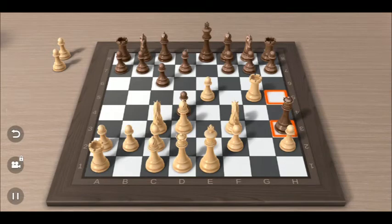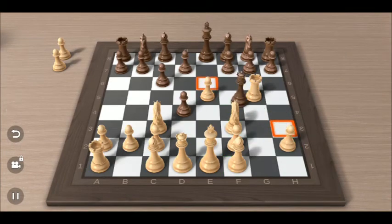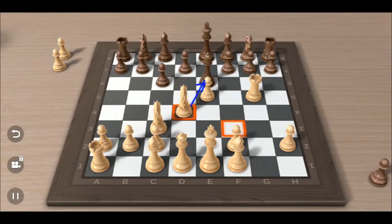Actually, Mr. Morphy did not move bishop to f5, but he moved bishop to f1, threatening the queen. The queen moves to a6. Then knight takes pawn on d4, threatening the queen. And the queen goes back to e7. Then knight moves to e4.